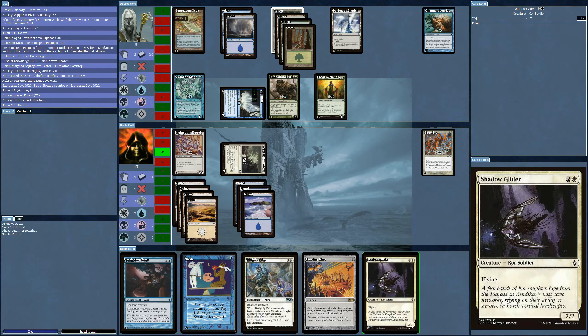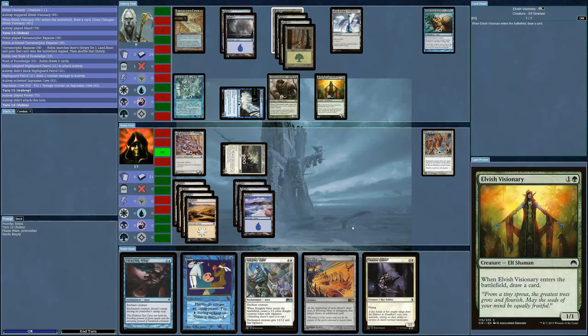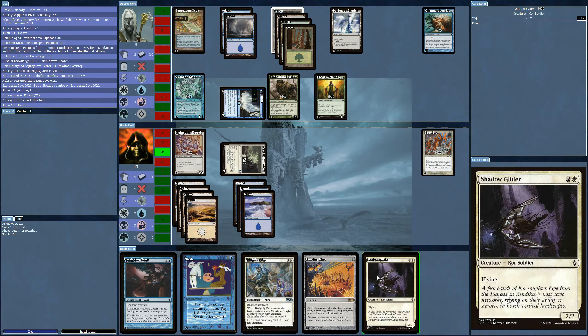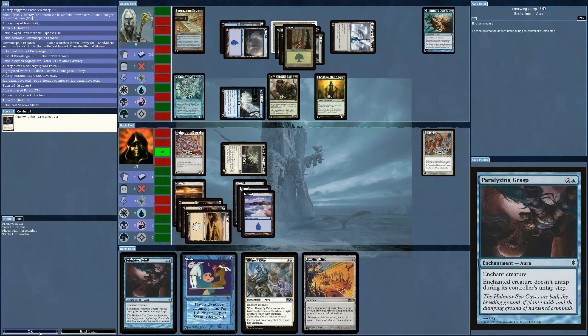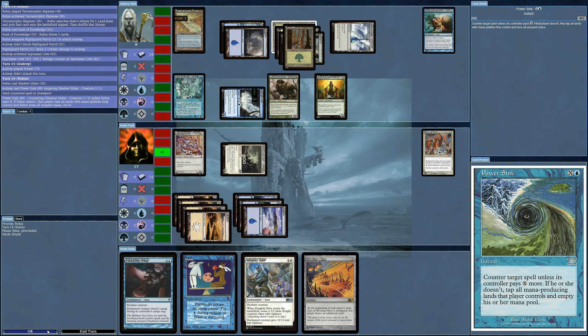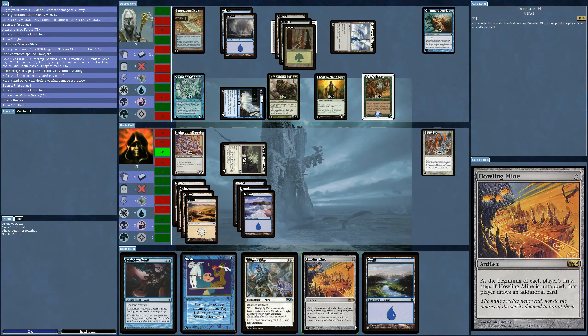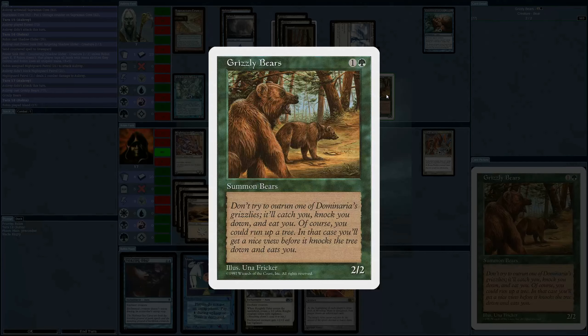I can't play Howling Mine right now either, so I'm just going to attack since I have first strike. The AI does not attack — no surprise there. The time to play Stasis is after the AI has tapped all its lands. I try to bring out a flyer but it's countered unless I pay five, so nothing happening there.